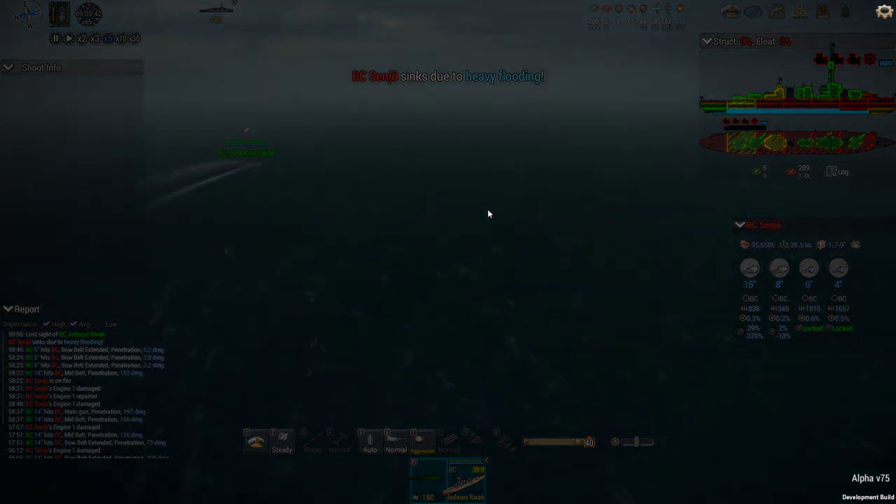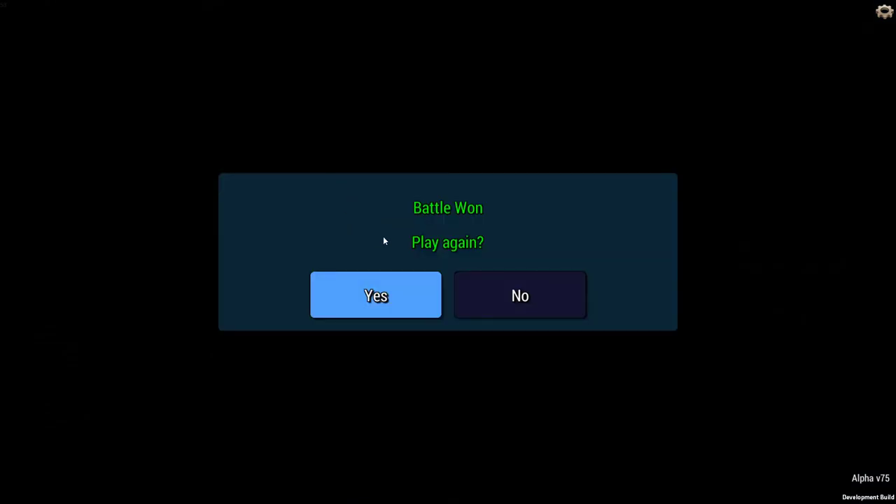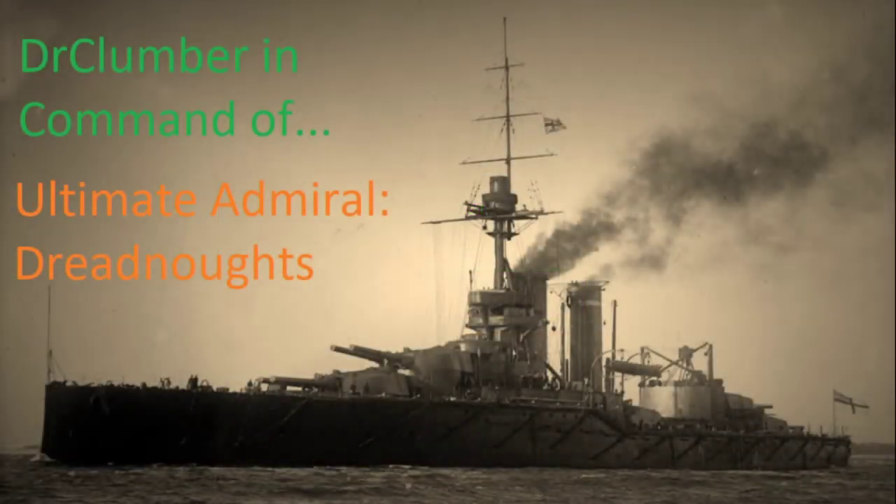In real naval warfare, it was very rare for these big ships to actually go down quickly — they would usually become incapacitated and float around until someone dragged them to a harbor. And there we go — we got it. So this is Ultimate Admiral Dreadnoughts, and I am quite impressed. I hope you enjoyed that and I really hope this game develops into what I think it could become. Drop a like if you enjoyed it, and I'll see you for the next one.